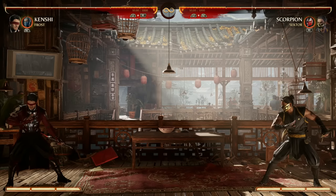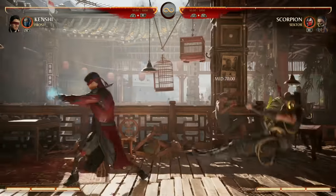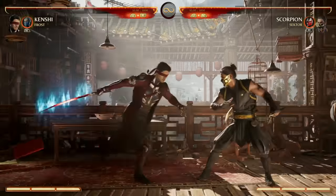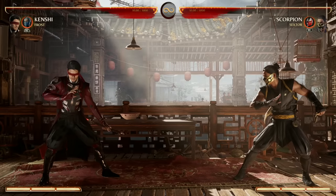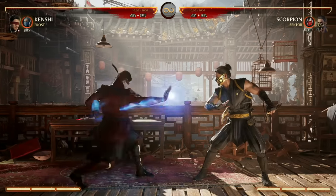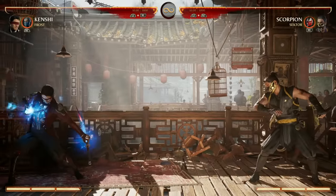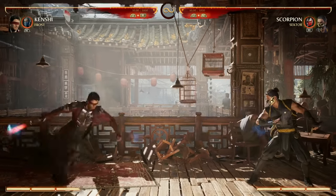A couple of noteworthy specials without Sento: down-forward-1 has really good range and can be used in combos, but the cool thing is if you hold 1 you actually run the whole screen and then hit, or you can cancel while running by pressing stance. We also have back-forward-4, a good force push — we're basically becoming a Jedi at this point. You can also hold that for a lot more range, not quite full screen but pretty close. Kenshi's not a zoner but he's got a lot of options to play that way.